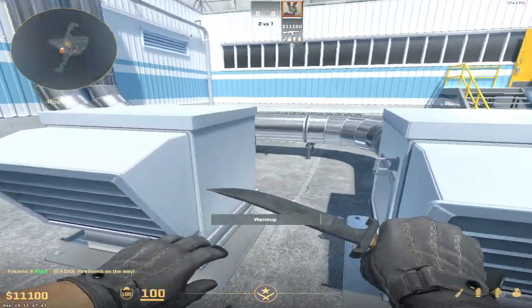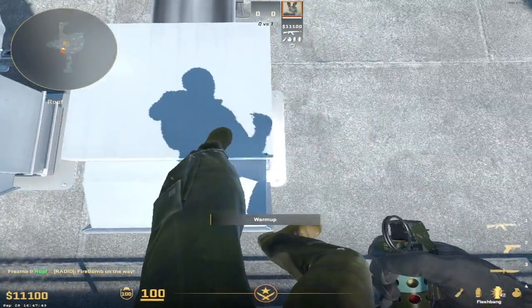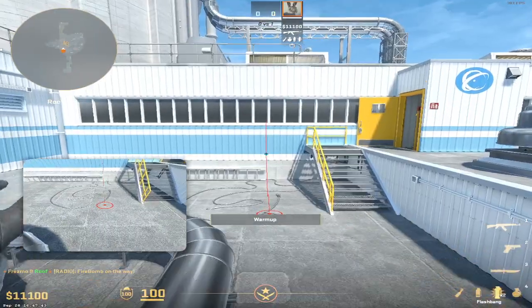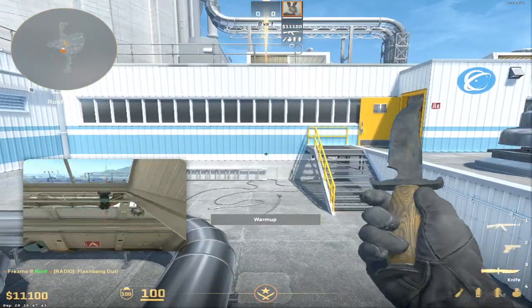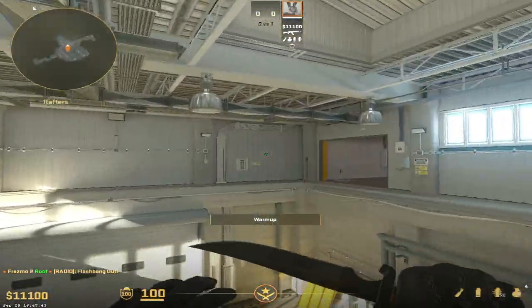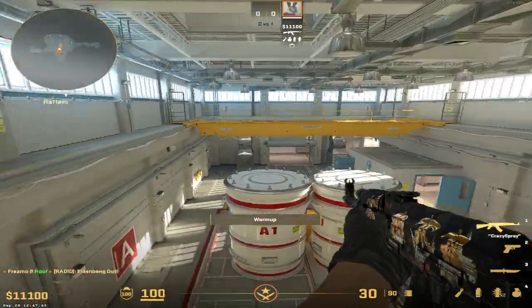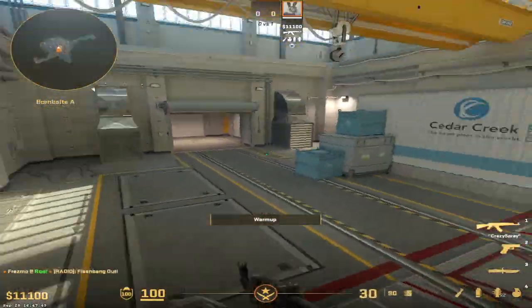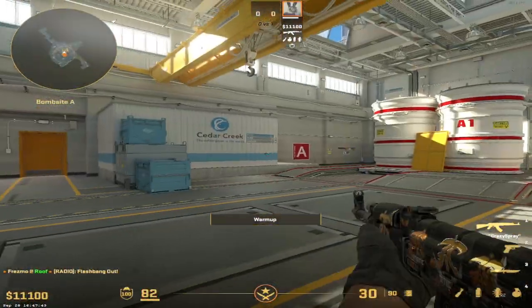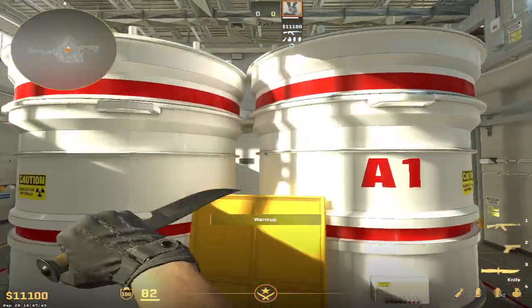And you combine that again. If you come here into this corner, aim at the bottom of the blue somewhere and jump throw — anywhere in the bottom of the blue is fine. And that will pop flash site. It should blind anyone who's playing heaven or up here on rafters. It will blind them. And it should also blind people playing something like this as well — anyone playing this position.